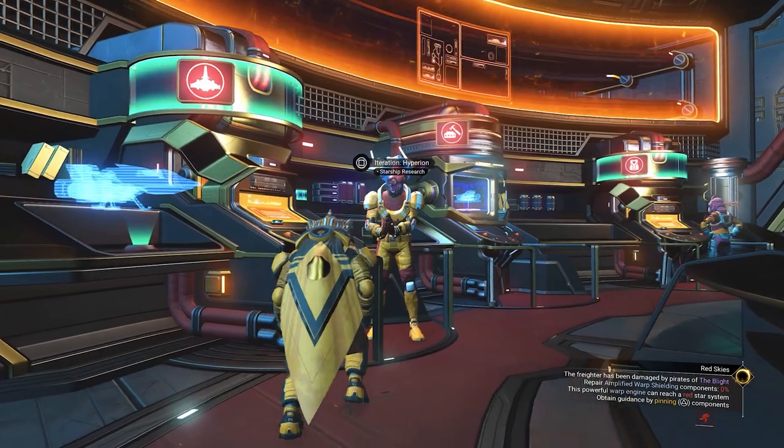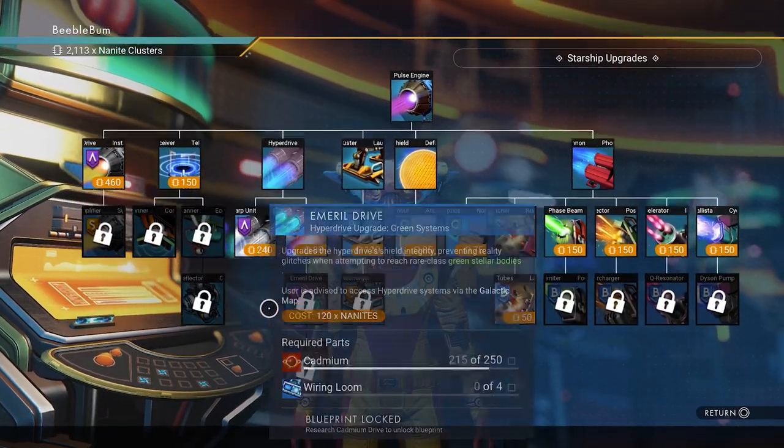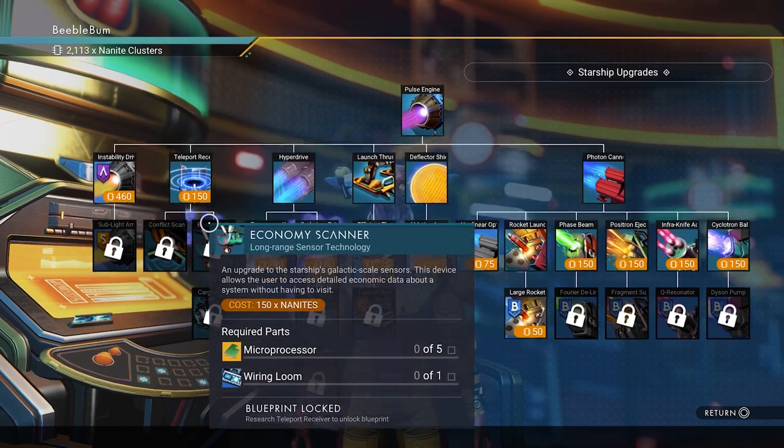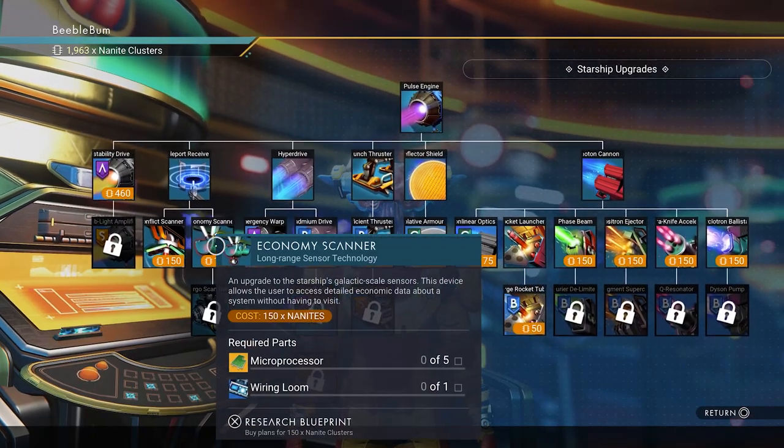That blueprint we can find at the back of the anomaly with Hyperion, the starship vendor. We are here for the economy scanner, but first we will have to unlock the teleport receiver. Unlocking these blueprints require nanites, so be sure to have enough with you.